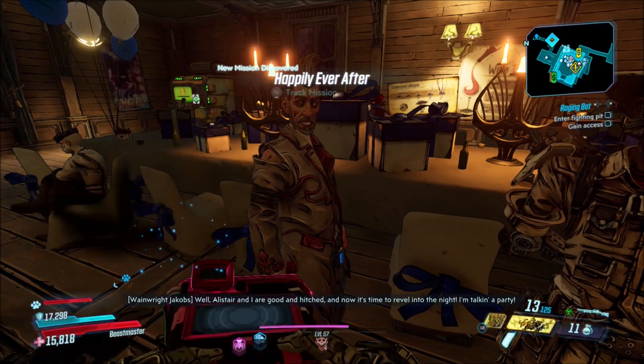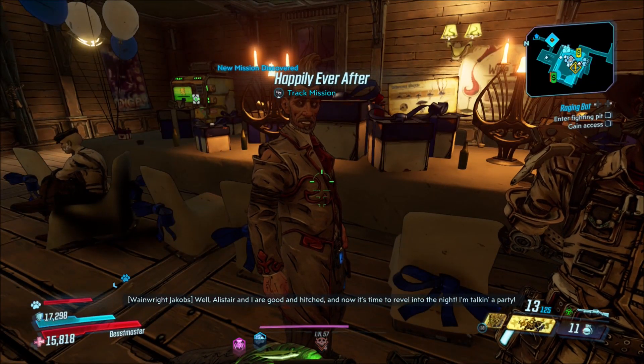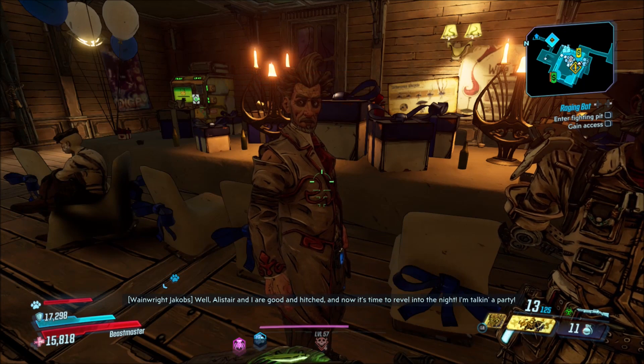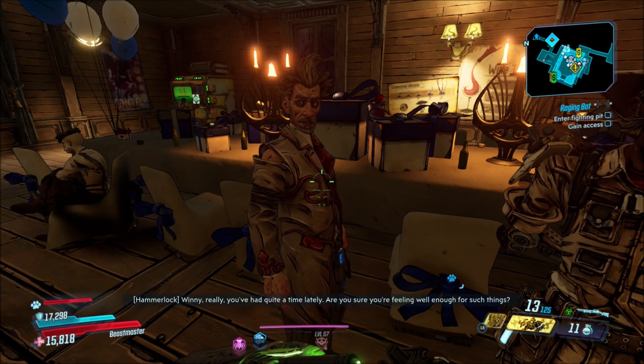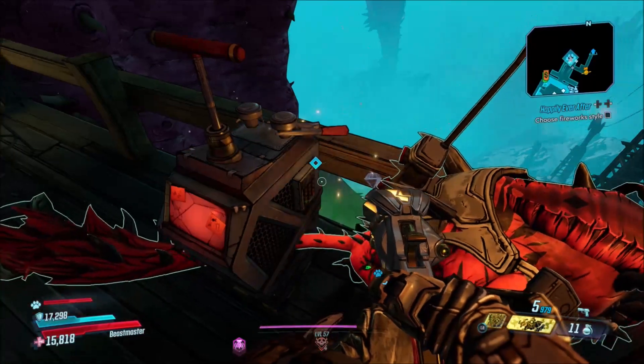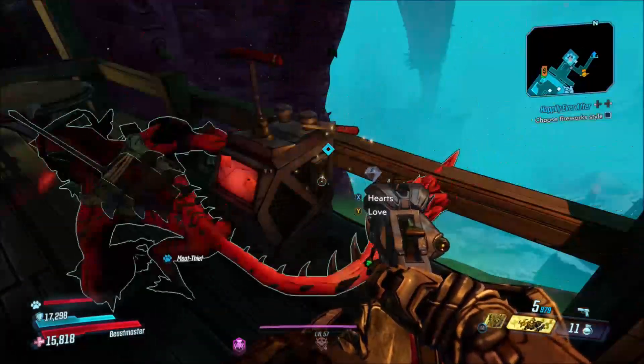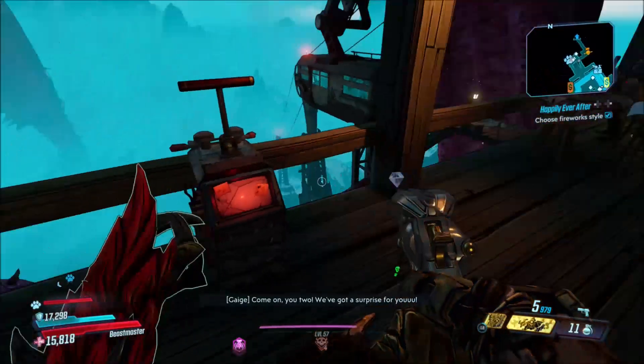In order to get this weapon, you're going to pick up the quest Happily Ever After from Montgomery Jacobs. This is after you complete the main story for the Guns, Love, and Tentacles DLC. You have to complete the main story, pick up this quest, go do the quest — you just have to go retrieve some fireworks for Gage, set them up, and then shoot them off.